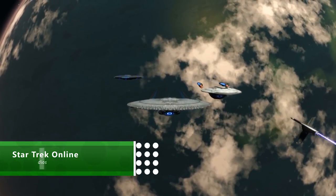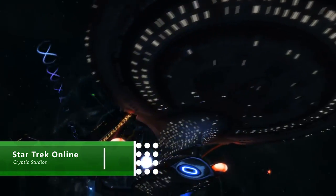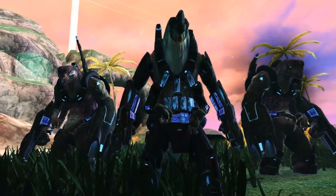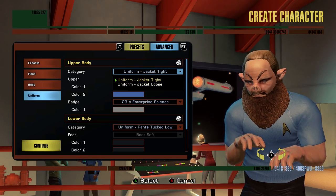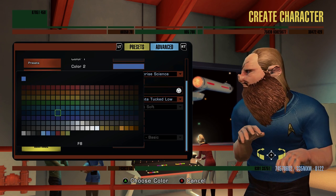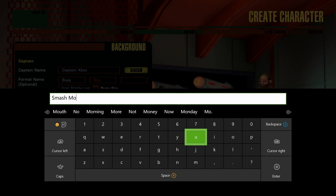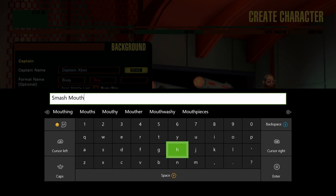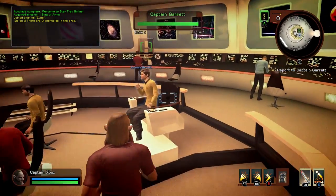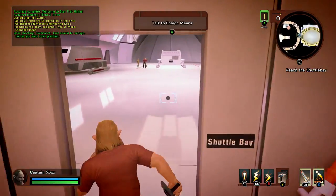I love exploring strange new worlds, seeking out new life and new civilizations, and boldly going generally anywhere, so Star Trek Online is perfect. It's a free-to-play MMO set in the Star Trek universe, and it lets you create a creepy pig crew member — or regular crew member if you'd prefer — and climb aboard your very own starship. If you're into the popular sci-fi TV show, or the movies for that matter, you're probably already on board.